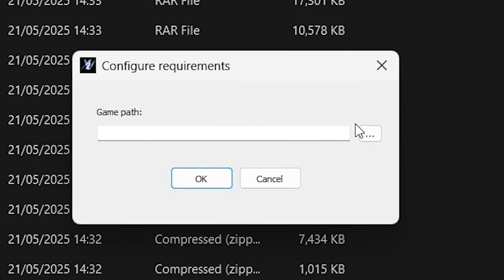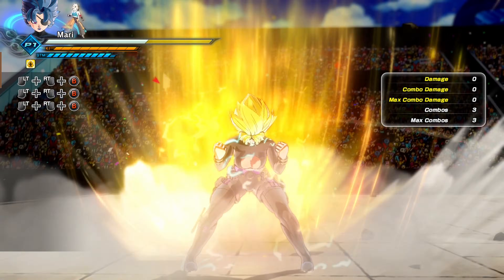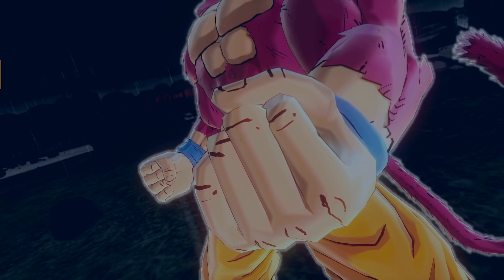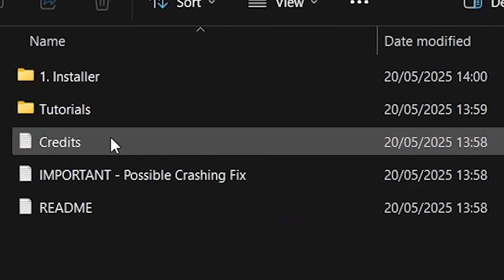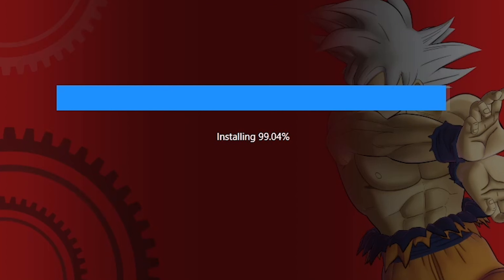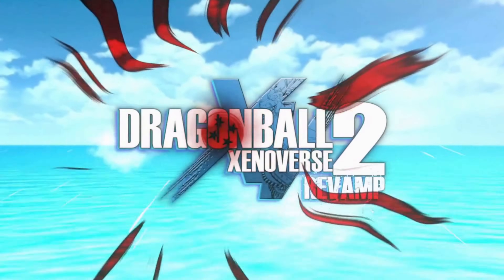Find your game path and done. Now you can start installing whatever mod you want. To do this, simply click the little plus button, find the mod you've downloaded, and add it. Some mods might ask you to install an extra thing beforehand, but it's a case-by-case basis. For Revamp — the big mod most people use, basically Xenoverse 3 — download the mod, run the software, find your game folder, and let it install. All done, your Xenoverse 2 is modded and good to go. Enjoy!